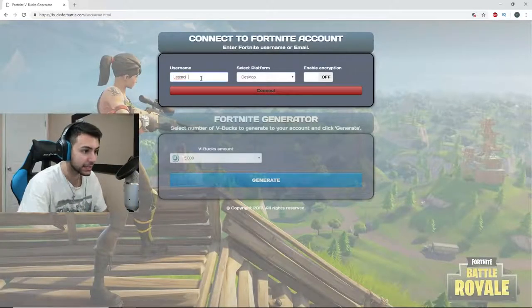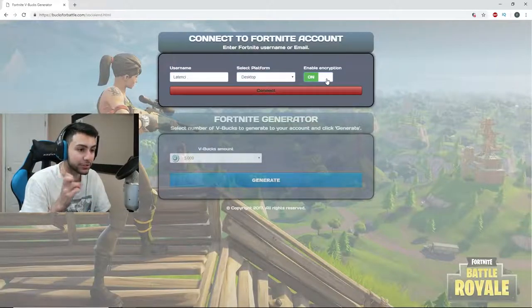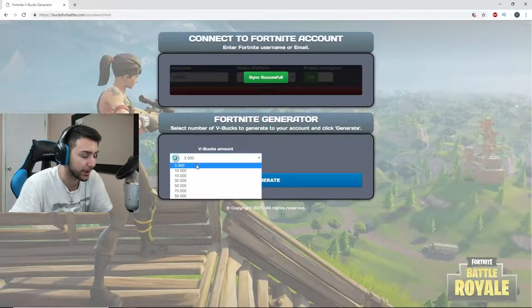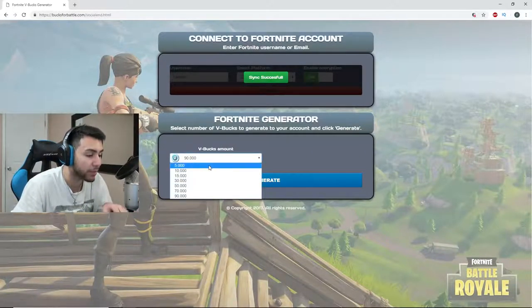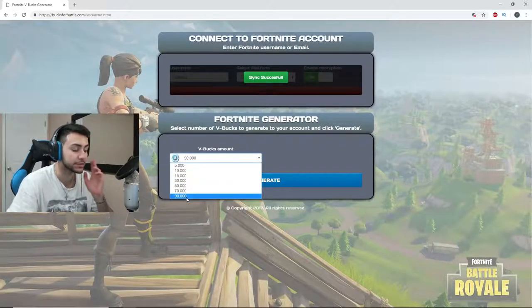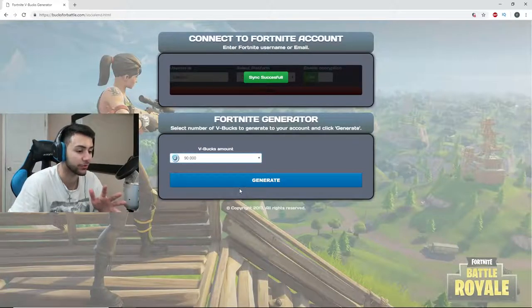Username: latency space period. I'm on desktop, enable encryption. All these sites have enable encryption — I don't know what that means. If you guys know what that means, please tell me down below because all the websites literally have it. Success — account latency has been successfully connected. V-bucks, let's go. 90,000. Definitely 90,000. See, what I don't get is why would someone choose 5,000 V-bucks instead of 90,000? Like you'd actually have to be stupid. I don't even know why these websites have these options — that just makes it look so fake.